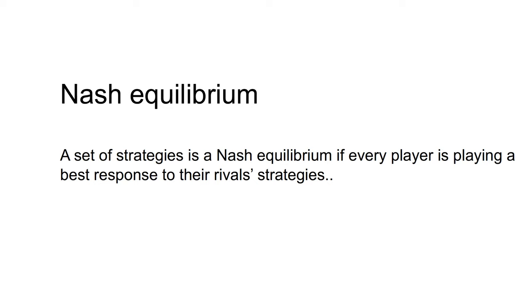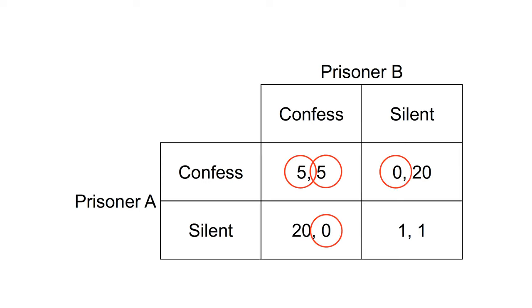The Prisoner's Dilemma has a single Nash equilibrium: confess, confess. Visually, where the preferred response of both players to the other player's actions falls within the same cell, this indicates a Nash equilibrium.